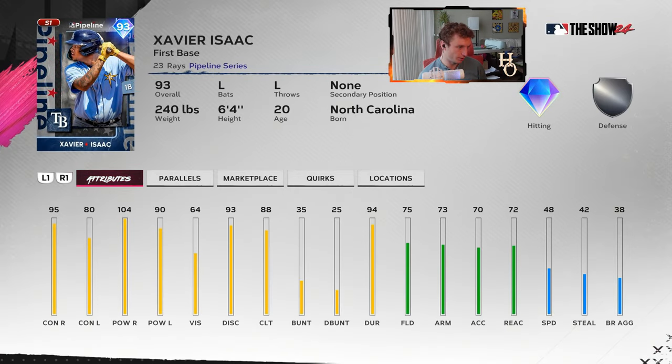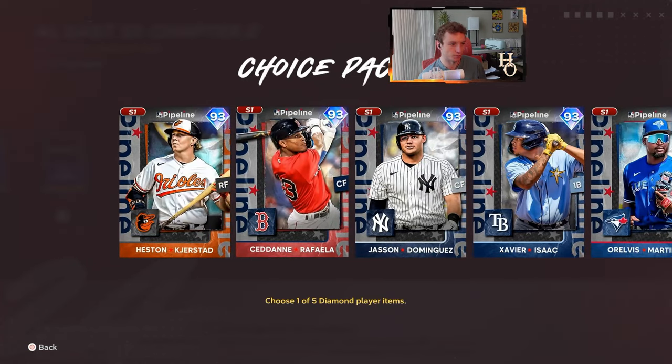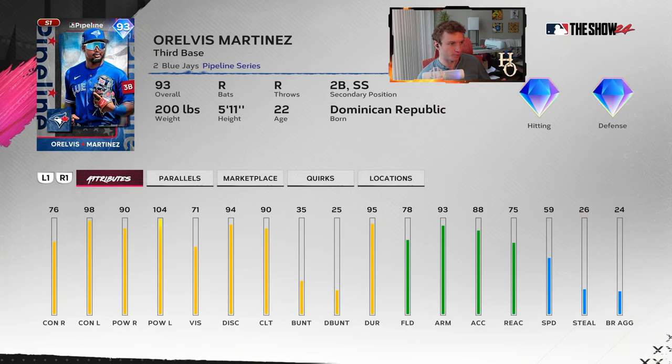Xavier Isaac has 104 and 90 power — that's good — and 88 clutch. 64 vision, which I believe gets the Buxton boost. I would say he's better than the first two guys. Oralvis Martinez plays second and shortstop as secondary positions, third base primary. 78 fielding — I'd keep him at third. 76 contact against righties — not great — but 98 against lefties. He's a lefty killer.